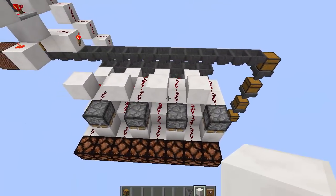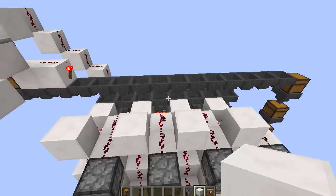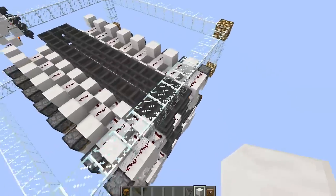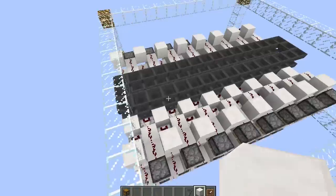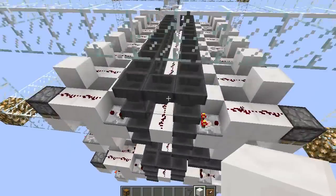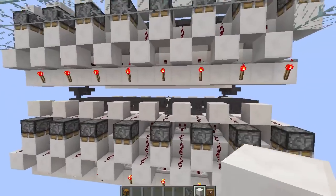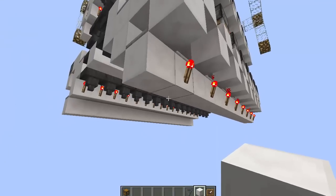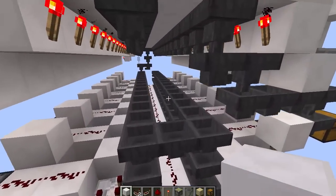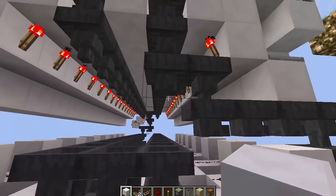Another problem you can run into on multiplayer servers with these item sorters is the chunk border problem. On some multiplayer servers, redstone that crosses chunk borders acts weirdly - it sometimes gets delayed, sometimes the redstone stays on when it should not be on. So I've created this as a proof of concept to show you that you can fit a fully stackable item sorter in just one chunk. I only have two stacks here that sort a total of 64 items, but you can easily continue the stacks downward and not have to worry about that in one single chunk.